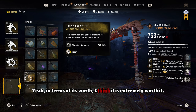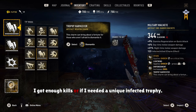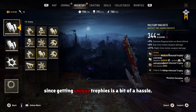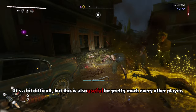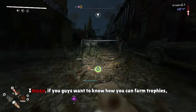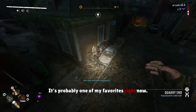In terms of its worth, I think it is extremely worth it. Like if I had this at the beginning of the game, I would equip it and use it until I got enough kills, or if I needed a unique infected trophy. For new players this is especially useful since getting unique trophies is a bit of a hassle. But this is also useful for pretty much every other player — it's not the quickest way, but it is something nice to have in the background while you're playing. If you want to know how to farm trophies, I'll leave a video in the description, but this is a nice charm to have. It's probably one of my favorites right now.